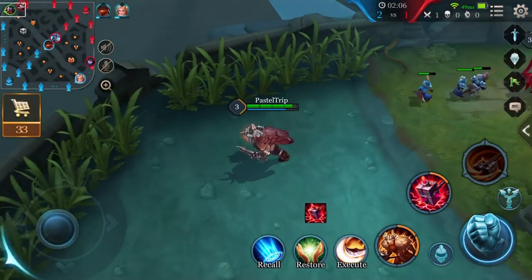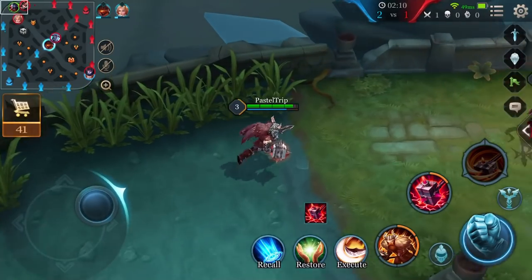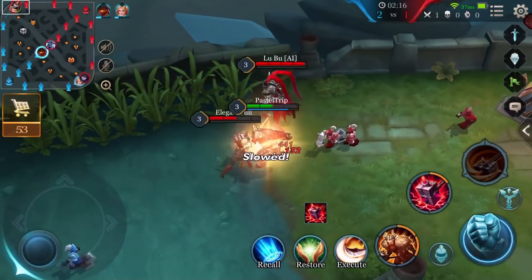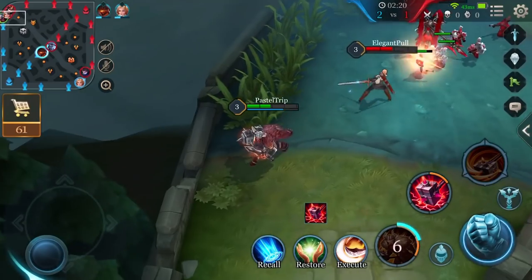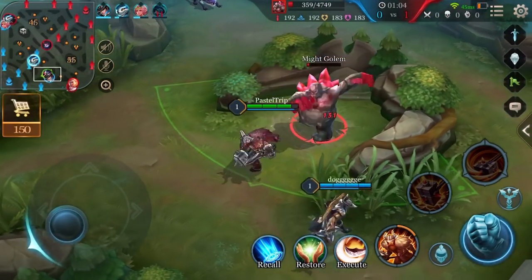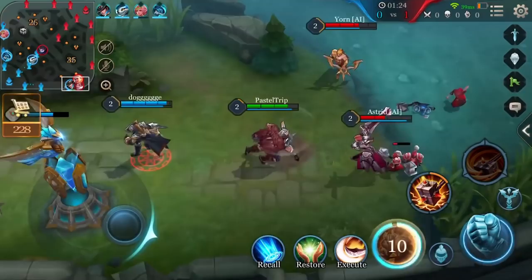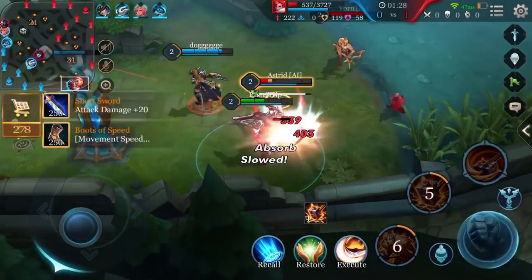If Ormar is soloing a lane, use Unstoppable and Swagger to help clear out minion waves. Don't waste too much of his health getting into fights. If the jungler attempts to gank him, use Ability 1 to get back to the tower safely. If Ormar duos a lane with a marksman, use Ormar's control and the marksman's damage to harass the enemy. If Ormar catches one of them off guard, the marksman will have an easy time getting kills.